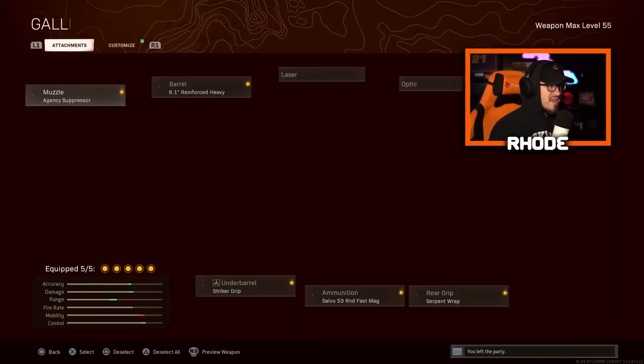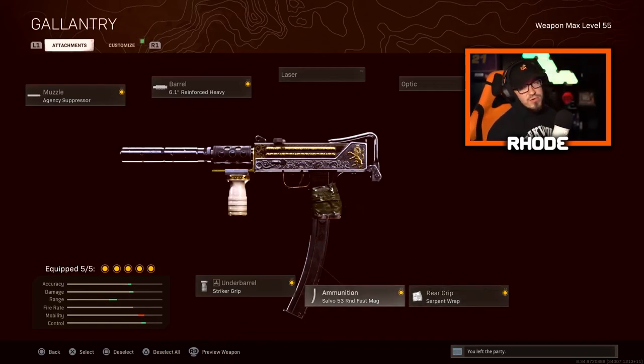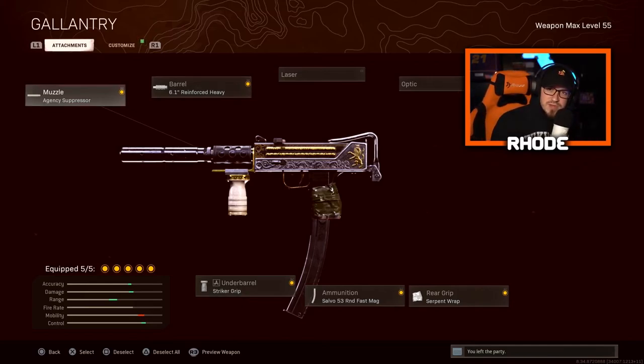Last is the MAC-10 — still a very good weapon and still going to be viable in Season 3. The class: Agency suppressor, Reinforced Heavy barrel, Serpent Wrap for the grip, 53-round fast mag, and the Striker grip for better movement speed. Like I said, a lot of these can change — they are preference-based, so whatever you feel comfortable rocking, go ahead and run it.